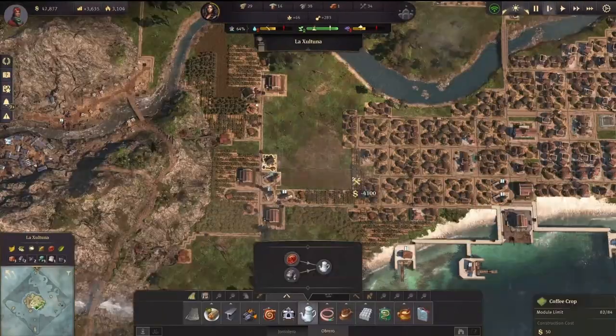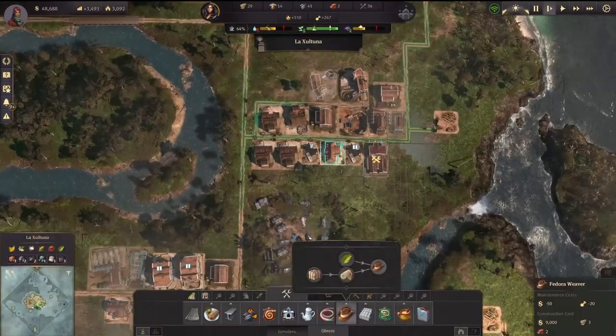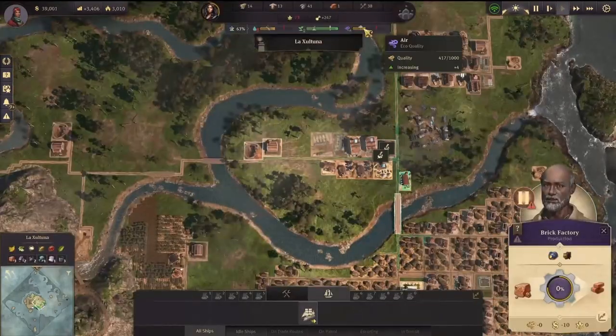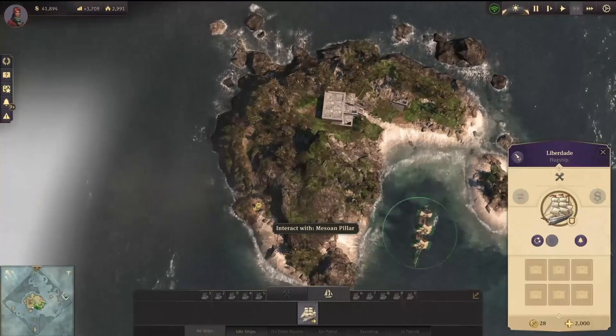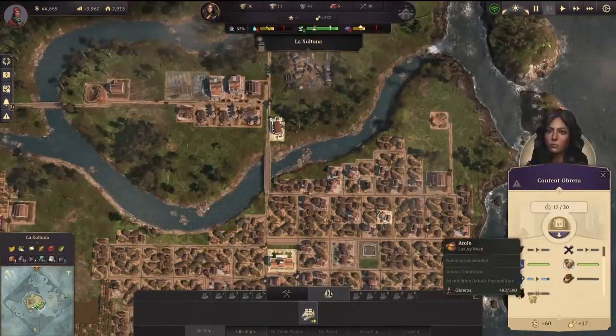I'm creating some coffee — not to give it to my Obreros, but actually to create a few items because there are a few items that I think can really help. So I'm creating that now. As you can see, we have a lot of tools being produced. That's important for the first stage of the dam.